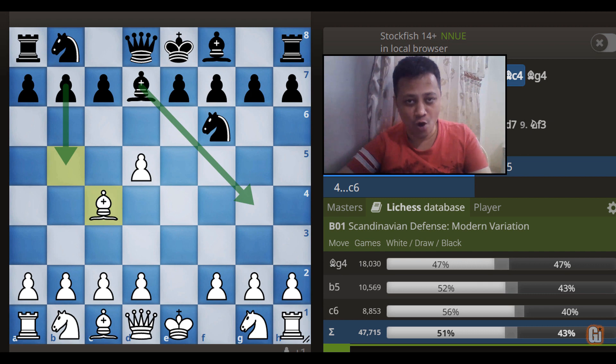After Bishop to d7, White's big point is he wants to hang on to this extra pawn by playing Bishop to c4. Now we are at a very important junction where Black has tried two of these moves mainly, and let's see each in turn and look at White's amazing replies.